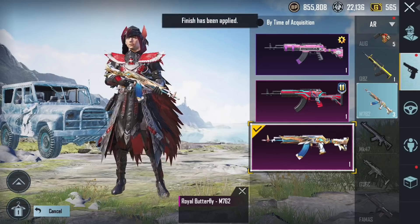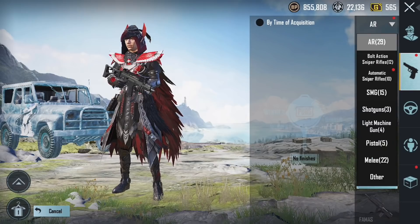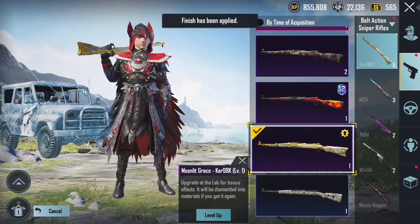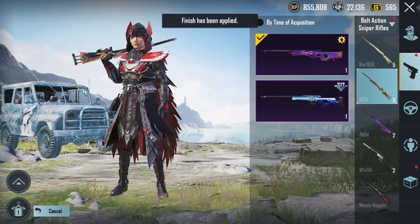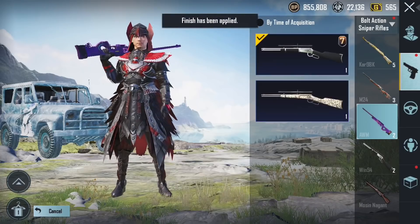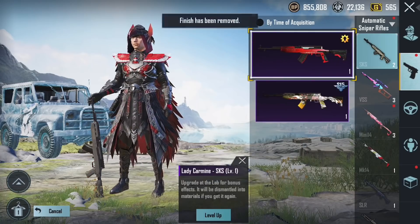This is also nice, guys. I think they have skins - this one is G36. He has 98, upgradable I think, but it is level 1. M24 is not upgradeable. These are 3 skins. AUM is level 3 - very nice.